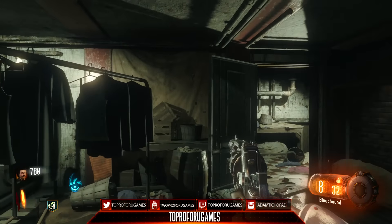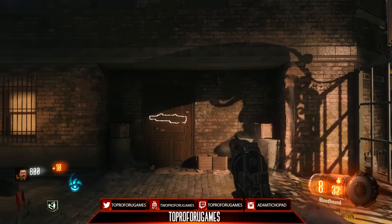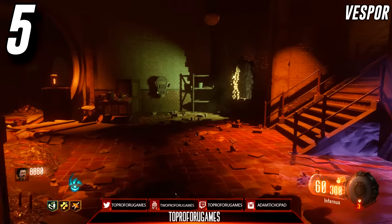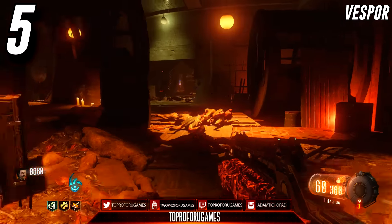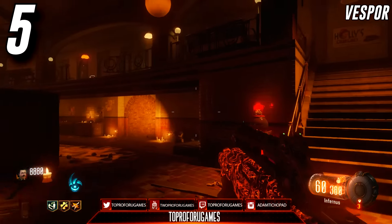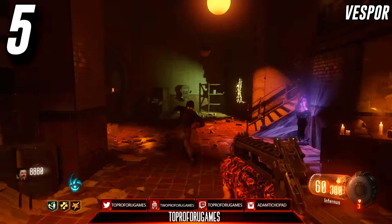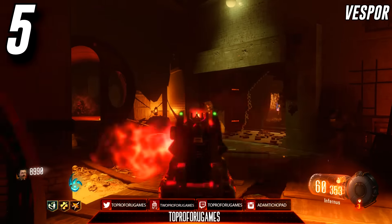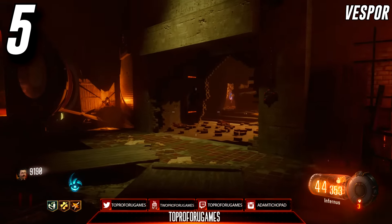Starting off at number 5, I have the Vesper. The Vesper is relatively close to the spawn on both Shadows of Evil and the Giant, so this is probably a wall weapon you're going to buy early on. It's a great gun to have early in the game, going to give you tons of points, and it's relatively cheap to buy off the wall.